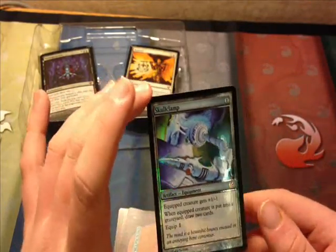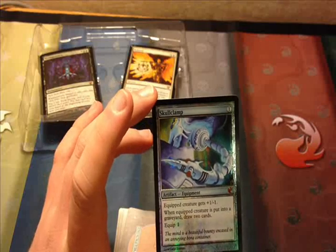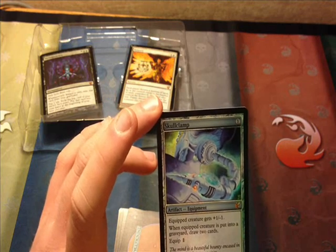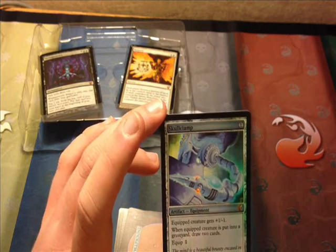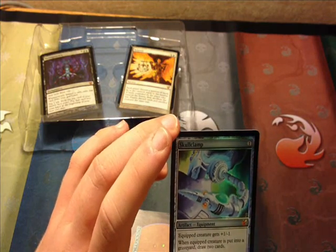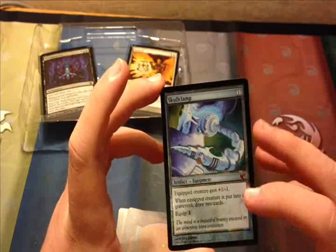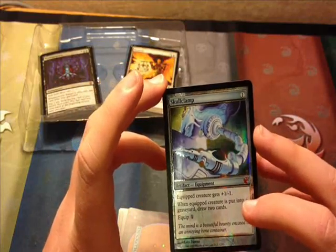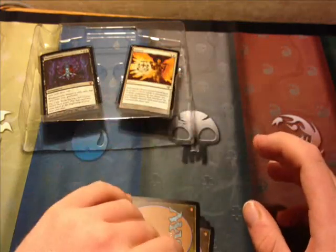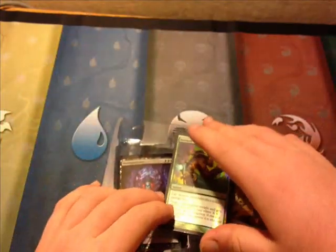Then we have Skullclamp as the last one, printed in Darksteel. Banned in Standard and banned in Mirrodin Block Constructed in 2004, and banned in Legacy and banned in Extended in 2004 as well. So it's banned in pretty much everything except Vintage and, I guess, Commander. Equipped creature gets +1/-1. When an equipped creature is put into a graveyard, draw two cards, and it equips for one. Very nice box set here from From the Vault Exiled.